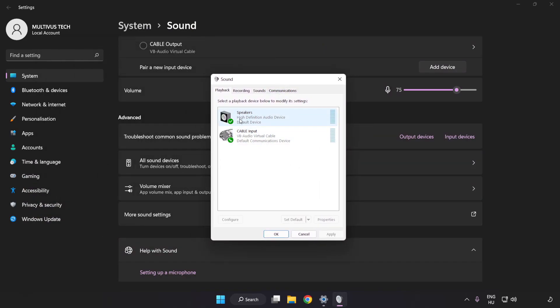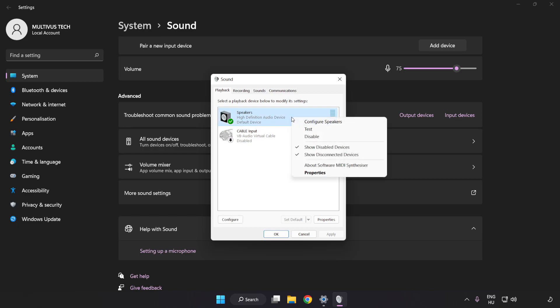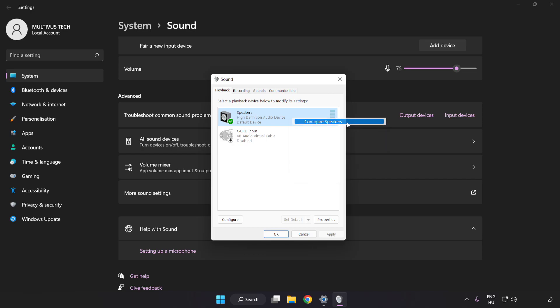Disable Not Used Audio Devices. Right-click your used audio device and click Configure Speakers. Complete Your Setup.